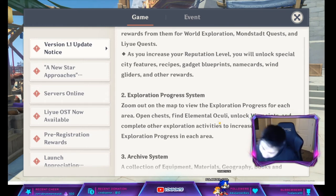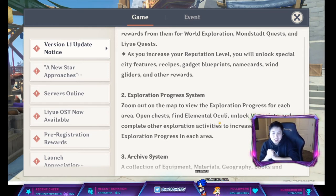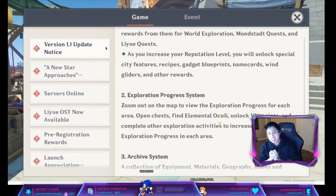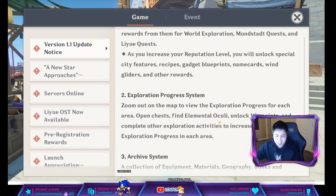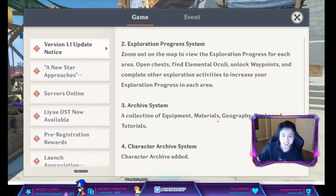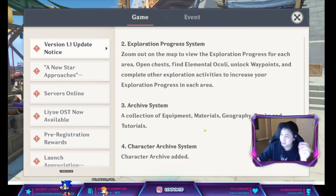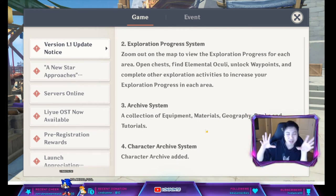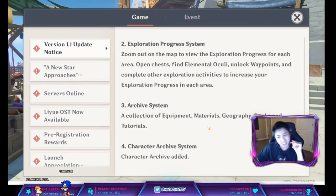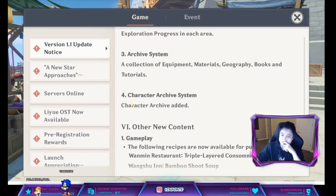They also talk about new exploration features, including a progress percentage showing how much of each area you've completed — like finding all the Oculi and similar collectibles. We also have an Archive system, kind of like a dictionary where you can look things up. For example, you can go back and review tutorials, which you couldn't do before. This might also be the filter feature shown in previous patch notes.